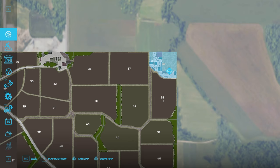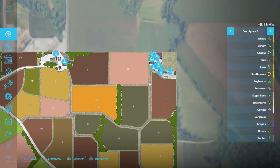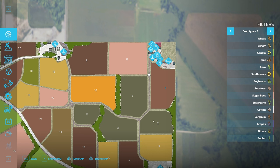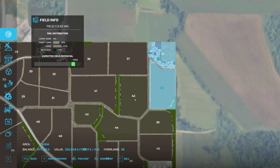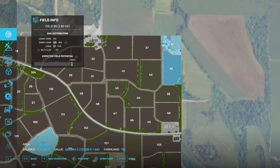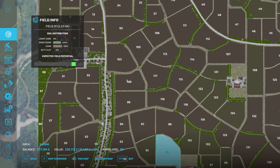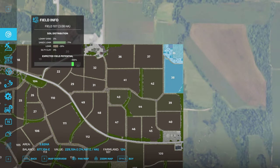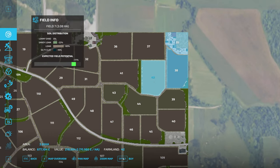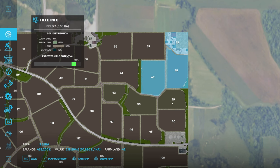I'm going to buy field one — that's £205,000 — and fields two and seven. I'm running Precision Farming, so this has got quite good soil. I've not looked around the rest of the map to see how it varies, but most of it seems pretty good. Field two is £218,000.